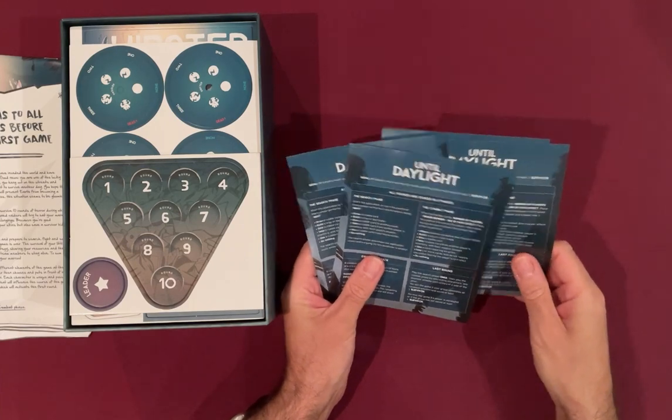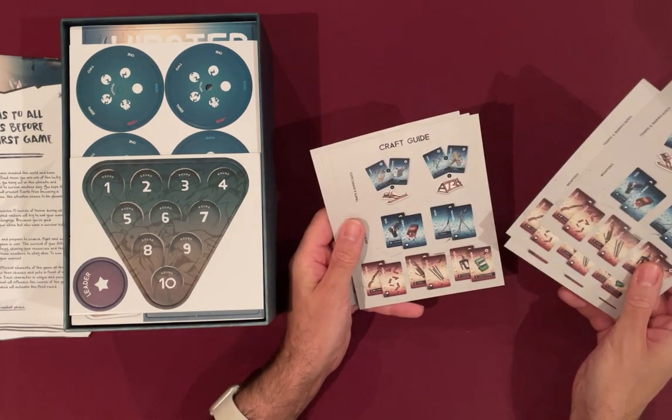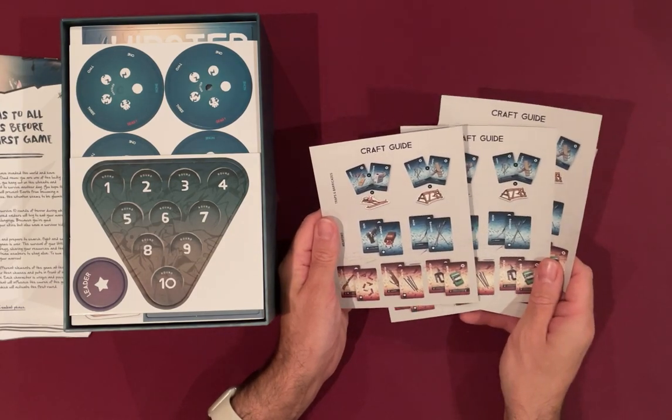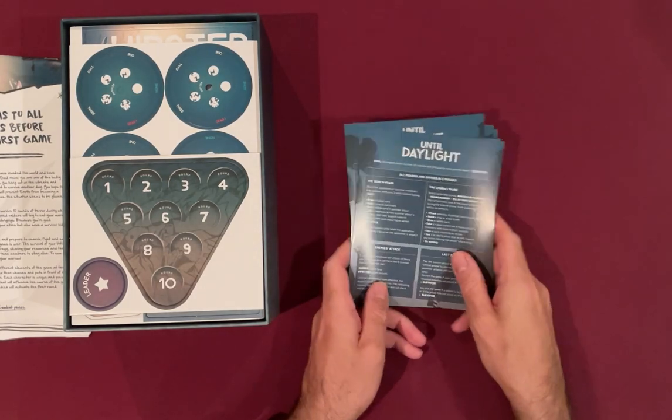Those look like turn summaries, and there's a crafting guide to building things. Wow — looks like we're building catapults. That's interesting.